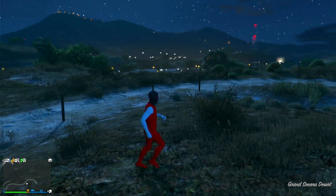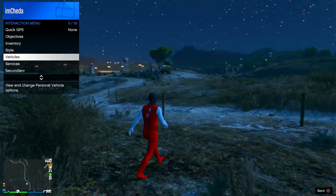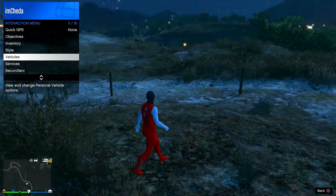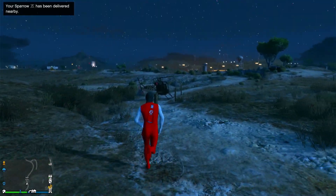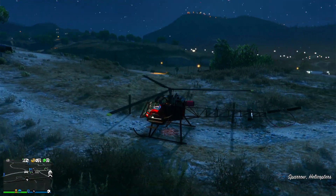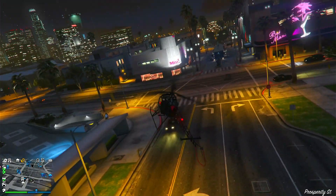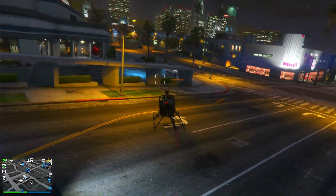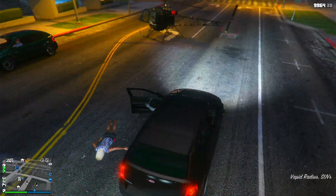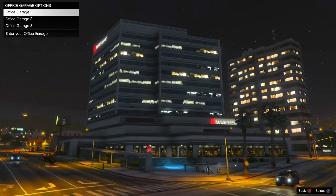Once you're outside, go ahead and call up another Elegy from your mechanic — a vehicle you don't care about losing. Now go ahead and call up a helicopter. You cannot use your personal helicopters; you can use the one from the Kosatka submarine — the Sparrow. You can use that, or you can join your CEO and call that out. So here's my Sparrow. Now all you need to do is fly your helicopter all the way to your office garage or your office. I just made it to my office. Go ahead and land the helicopter without blowing up.